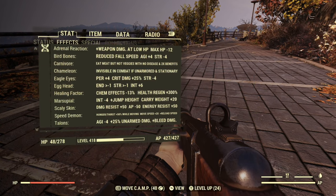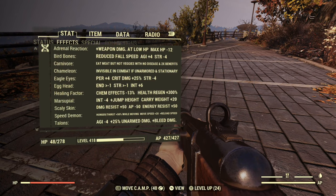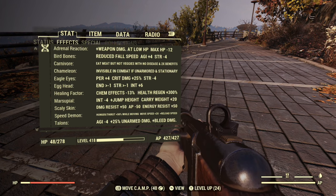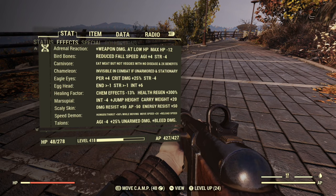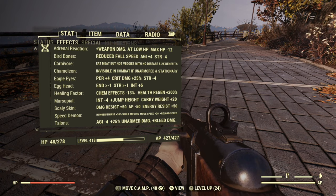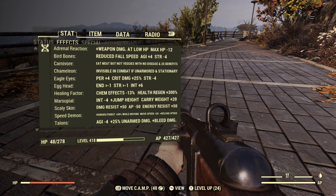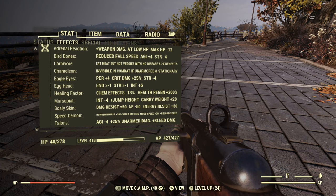Let's take a look at mutations now. This is my backup build on my bloodied stealth commando. We've got adrenal reaction for more damage at low health, bird bones and marsupial so we can jump high and land softly, carnivore so meat is more effective, chameleon — which is totally useless unless you're going to run around without armor — eagle eyes for more perception and better critical damage, egghead for more intelligence and more XP, healing factor so I can heal up automatically between fights, scaly skin for more damage and energy resistance, speed demon for faster movement speed and faster reload speed. On this character I have talons, but that's not doing anything for us today. I'm also running class freak, so don't let the negatives fool you — they're really just a visual error if you don't remember to swap the card in and out, but they're not actually happening.